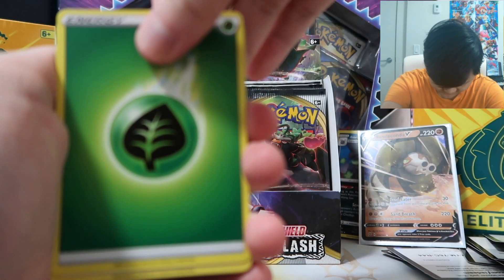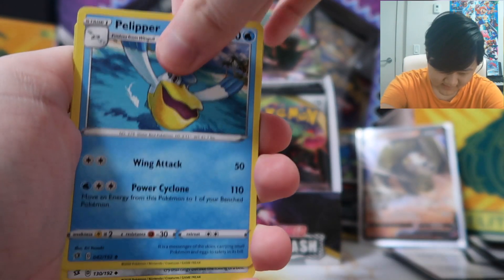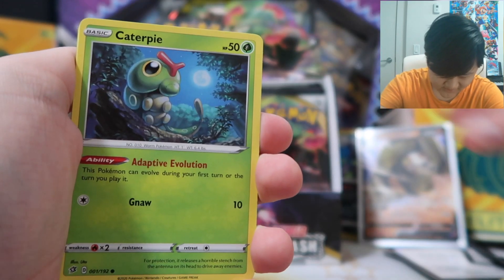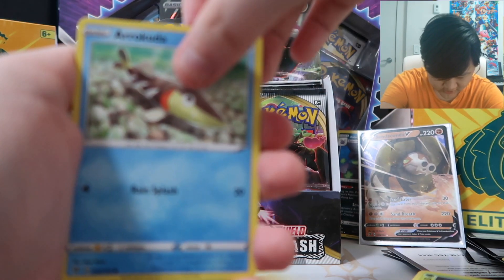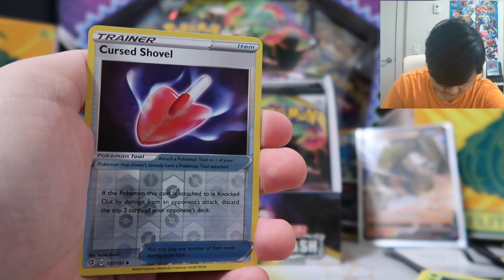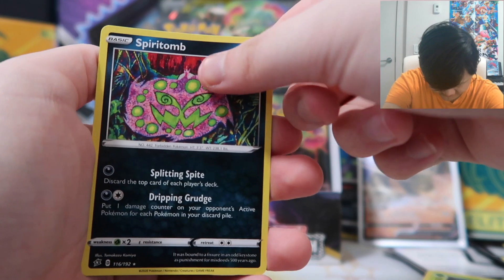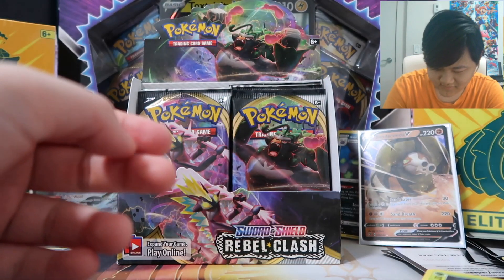Next pack. Starting with Grass Energy and Galarian Mr. Mime — still not the full arts, though. Bronzong, Galarian Mr. Mime again, Caterpie, Barboach, Arrokuda, Stufful, Cursed Shovel, and Spiritomb.